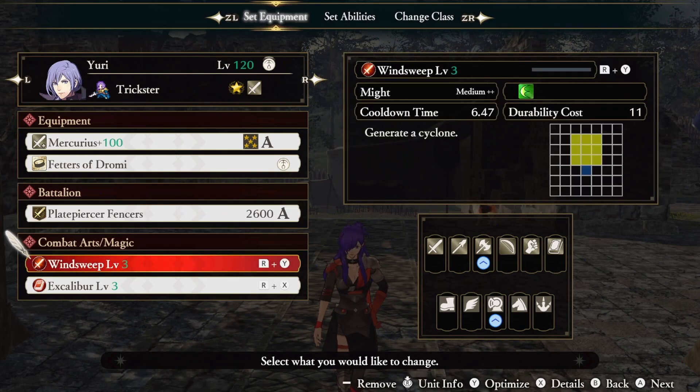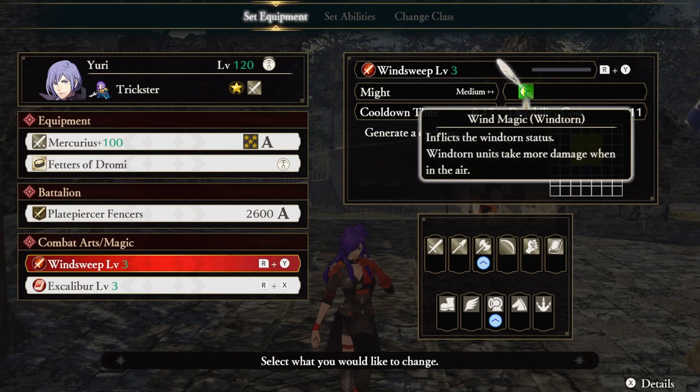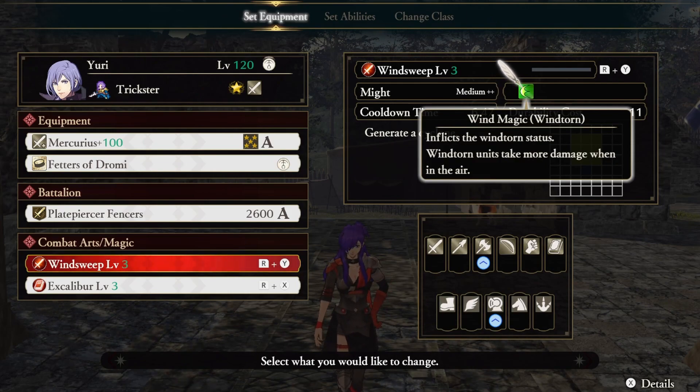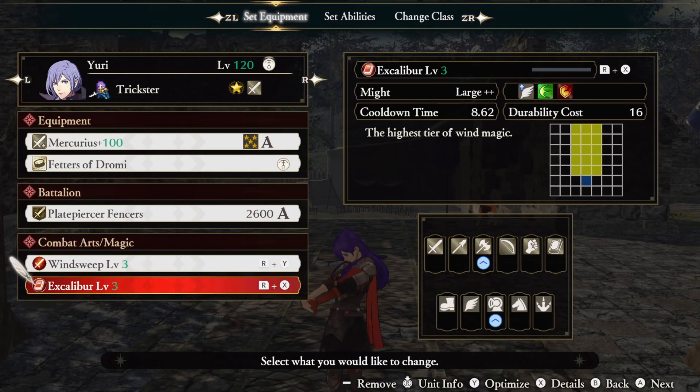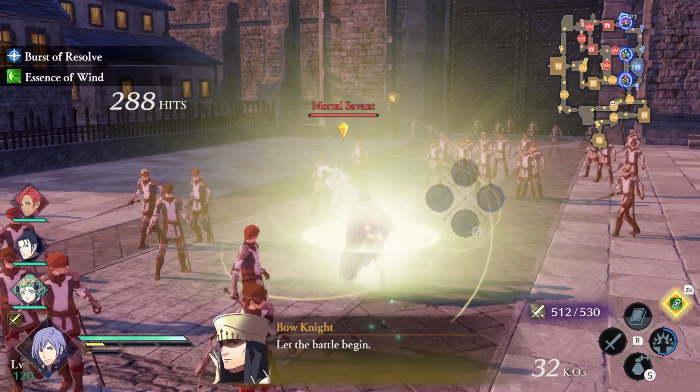We're going to be using one combat art and one magic spell — this is where Whirlwind Yuri gets his name from. Windsweep generates a short cyclone to damage surrounding foes, and this combat art is your fill-in ability while Excalibur is on cooldown. Excalibur is your main spell for this build since it not only does pretty decent damage, but it generates a crazy amount of combo quickly.